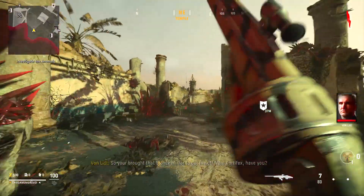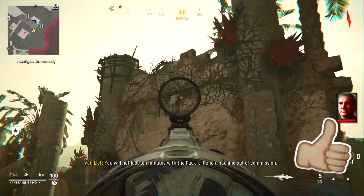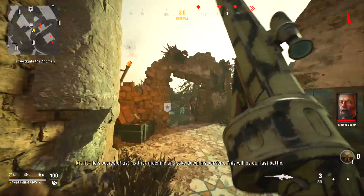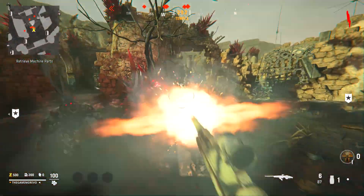The first thing you need to do for this easter egg is to activate the Rampage Inducer. To do this, simply shoot the five Bull Skulls once within the spawn in the exact order that you can see in the gameplay, so they light up red. Shoot the last one from outside the Packer Punch area. Once done, the Rampage Inducer will spawn in.